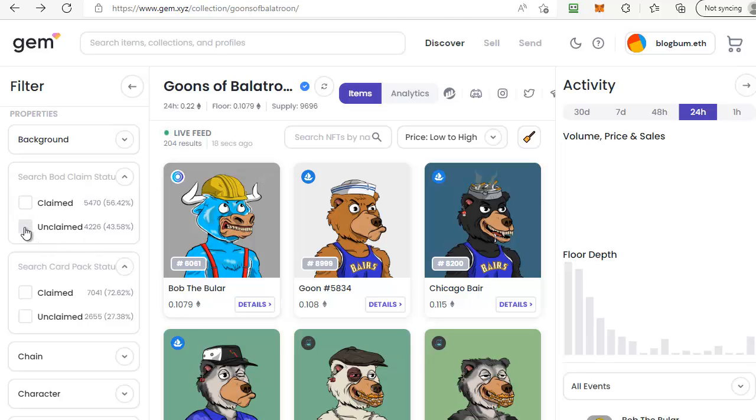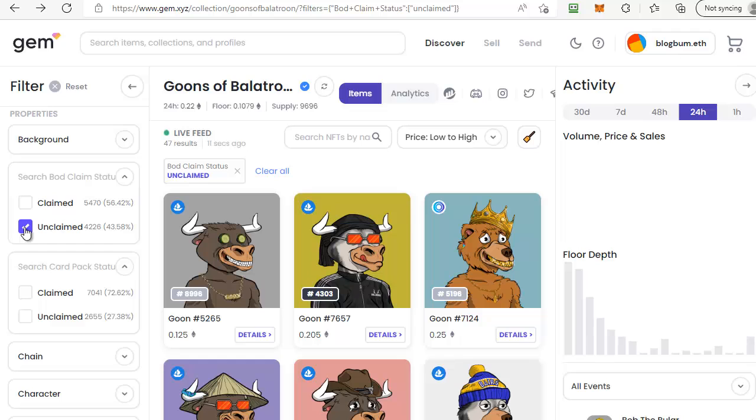This goon has had its body claimed and that's only 0.1 ETH. If we tick the box for unclaimed bods and filter out those that have claimed bods, you'll see the prices have gone up, but there is one here that's actually fairly cheap at 0.125 that includes an unclaimed bod — a good bargain because you're getting an unclaimed bod as well as the goon itself. You can open up the details to double check that in more detail.